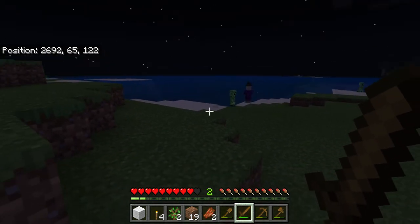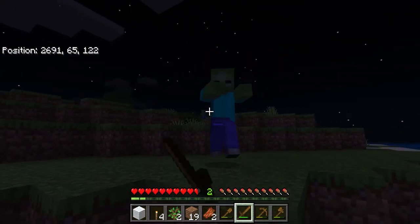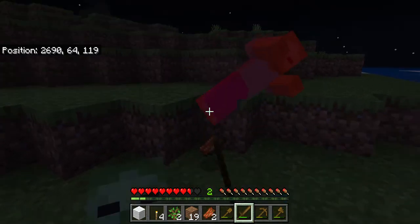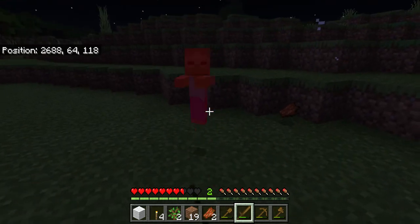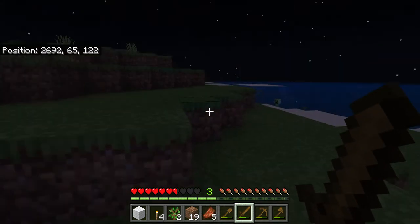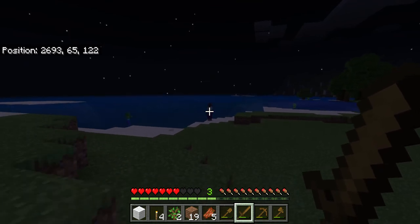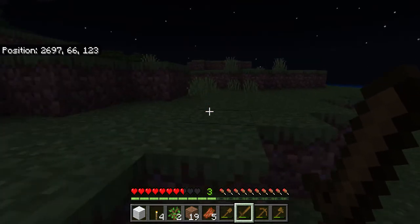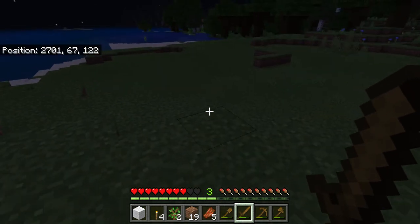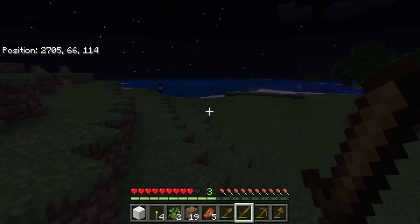Over there is a creeper, which is a mob that runs up to you and explodes. And here comes a witch! The last mob they can be very, very annoying. Don't even get close to witches if you don't have like an iron sword or something. What witches do is they throw potions at you. I feel like she's following me even though she hasn't noticed me.